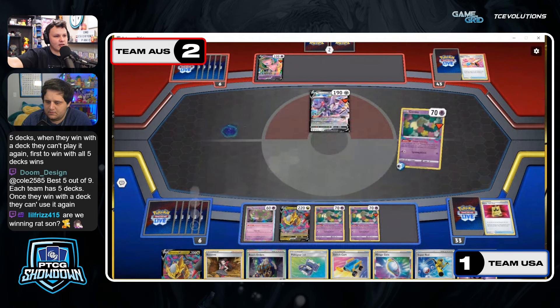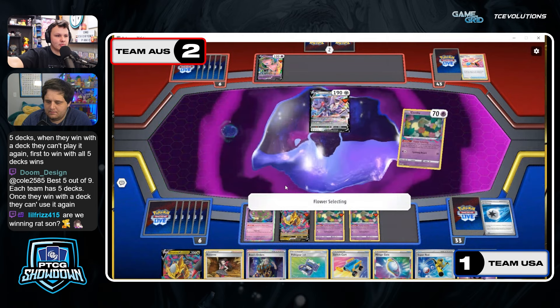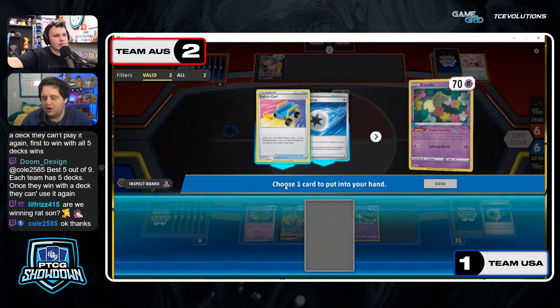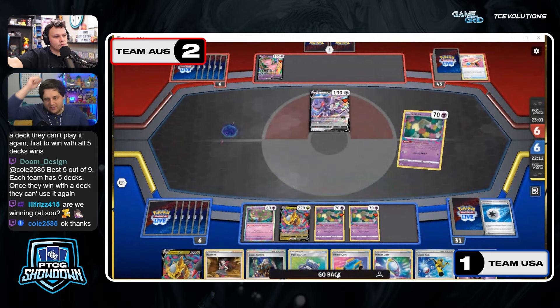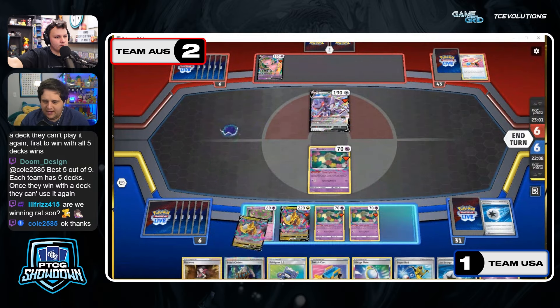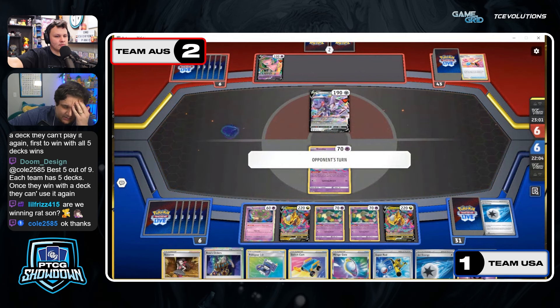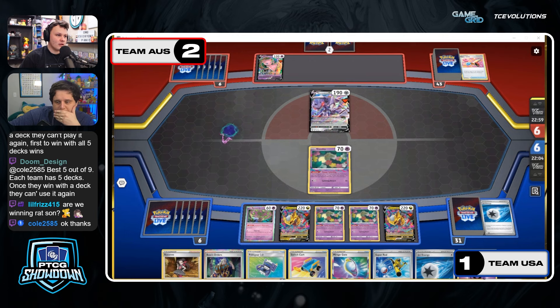That gets them the Lost Impact. Lost Impact into a Mew V-MAX doesn't feel great when the Mew player is fully set up, but that is not the case here. They decided to preserve the Switch card over the Jet. Actually the Jet is a pretty nice find too — you can Gear for the Colress and then you've got it. Though they still need the V-Star. They need a little bit more — they're close, very very close.